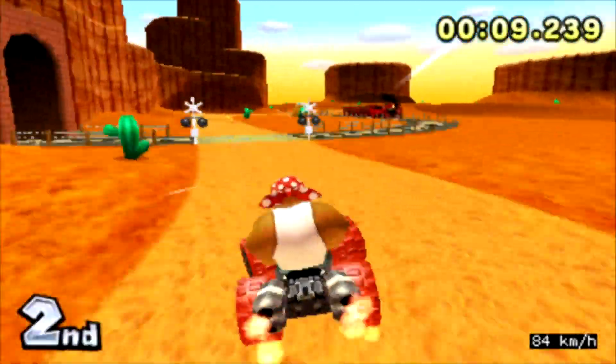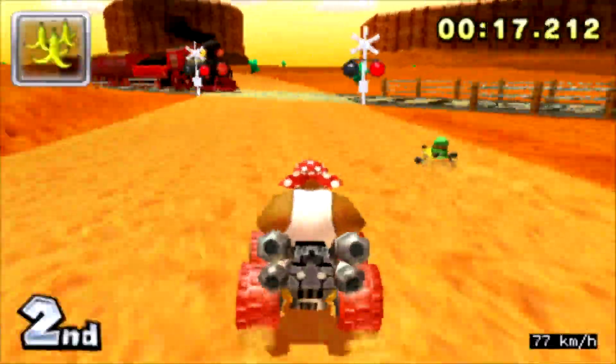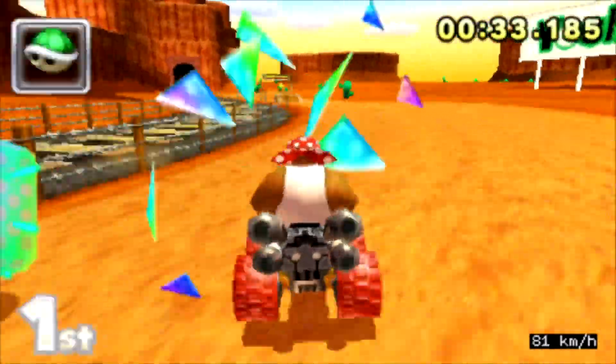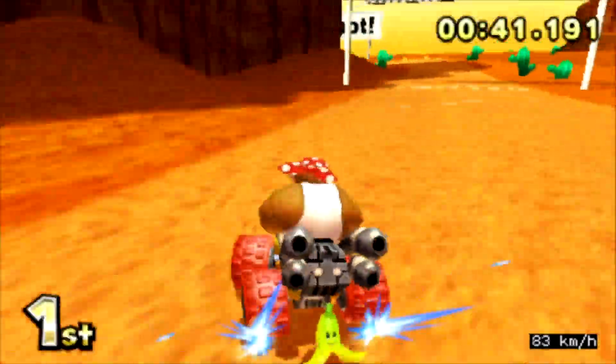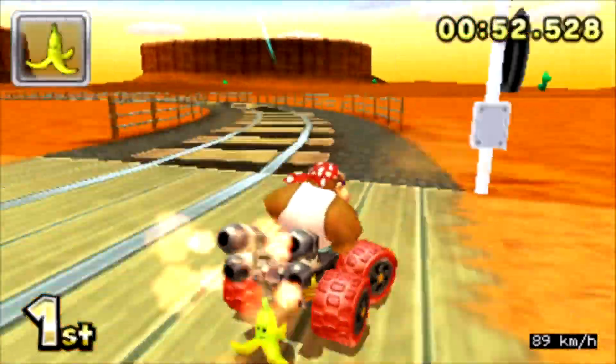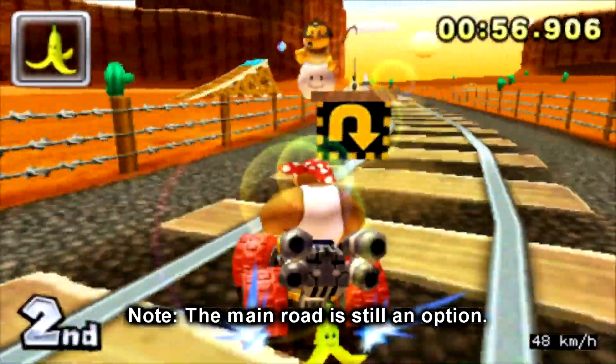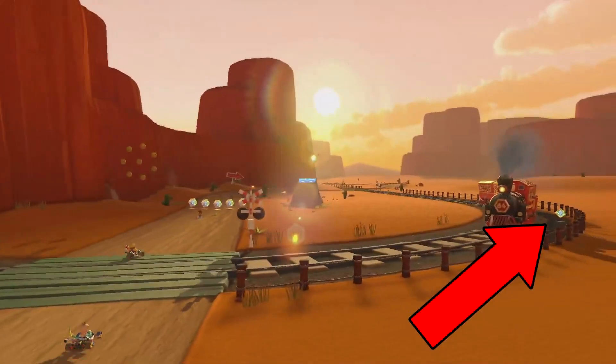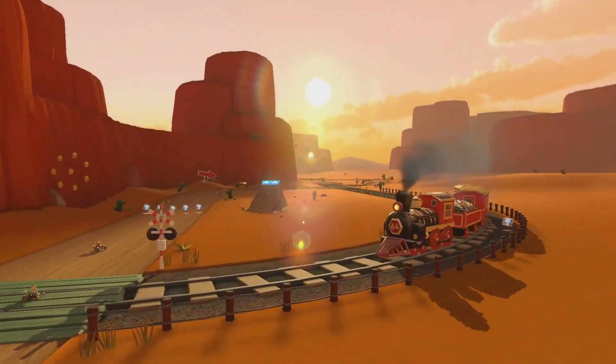On lap 1, the track will play out as normal as we go down the main route. I don't think we're gonna be allowed on the tracks at all on lap 1, and I know some of you already have a counterargument for that, but we'll get into that once we get into lap 2, which is when the tracks do become available. Now that counterargument for lap 1 some of you may have is that there are item boxes on the tracks here.